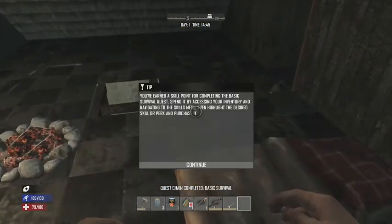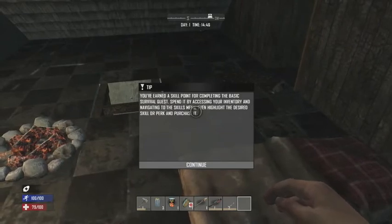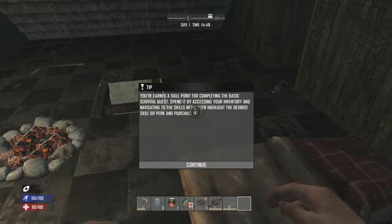After you complete that last of the survival basics, you will get a notification letting you know you now have a skill point for having completed all of those. I suggest saving that up for the skill perks that let you go longer without drinking water or eating food.